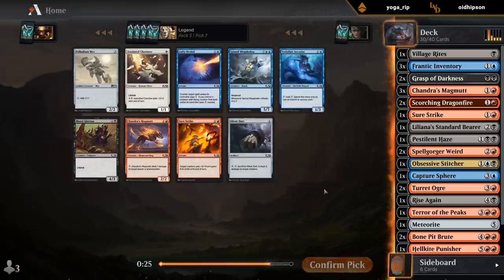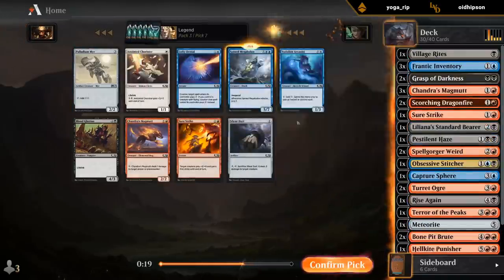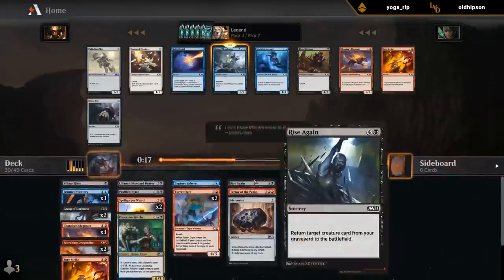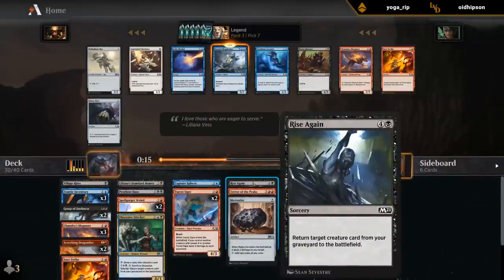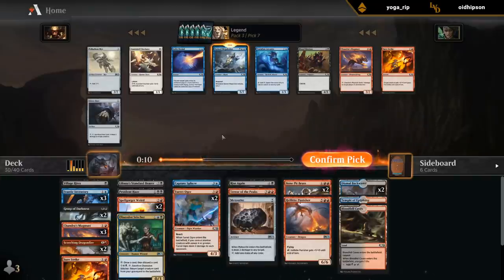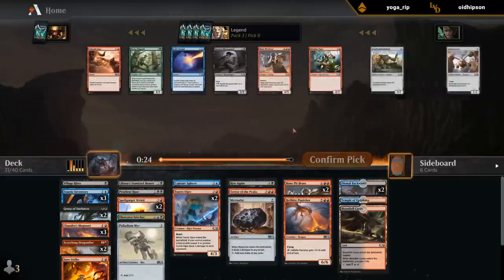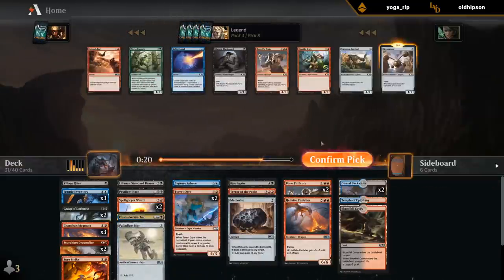There's a Megalodon, another Magmut — the Mirror would be nice for ramp. Don't think we're getting another reanimation spell, so it's purely there to combo with the Stitcher, or if we happen to just have two blue mana in the late game — so it's not amazing. Maybe I prefer the Mirror since we do have some pretty expensive cards in the deck.